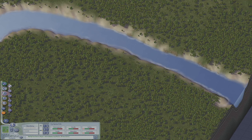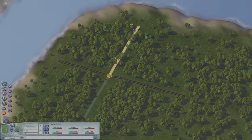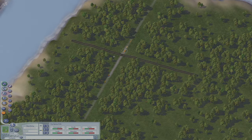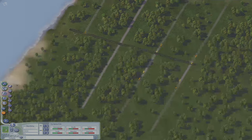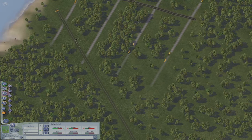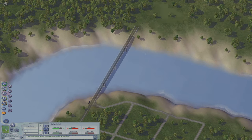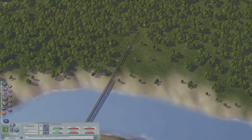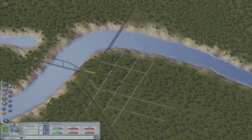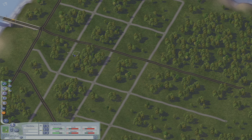Let's go! Welcome to Oseumopolis. Put our first road down — want to just get a basic grid going here. I think a bridge would be great here. We'll probably put our industrial zone on that side of the river, and this will be our downtown for now.